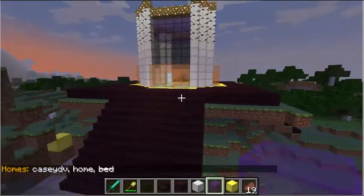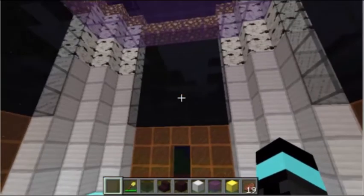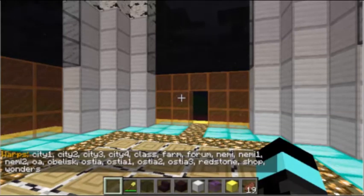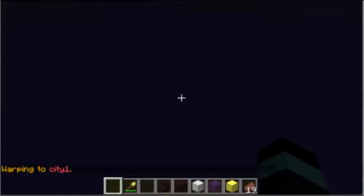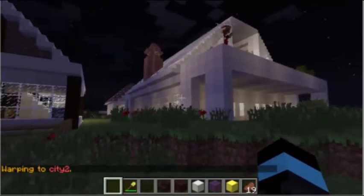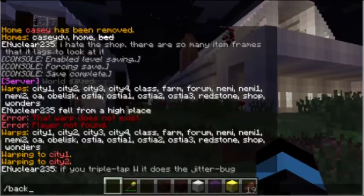The next command lets you warp to any location the server has available. Type /warp to see your list of options — there's city1, city2, city3. Type /warp city1 to go there. If you want to go to city2, type /warp city2. If you'd like to return to your previous location, type /back and it'll bring you right back.